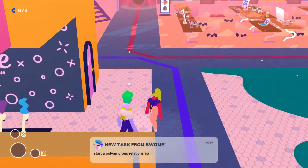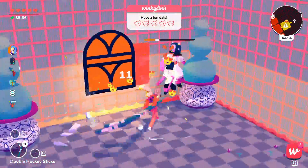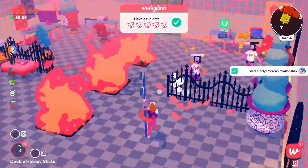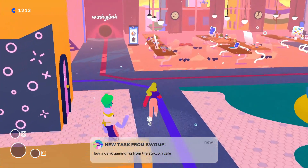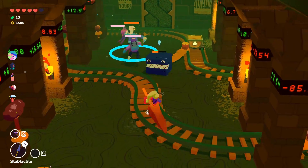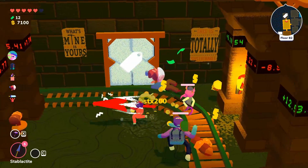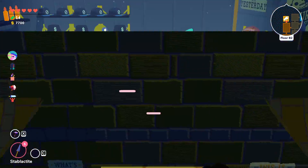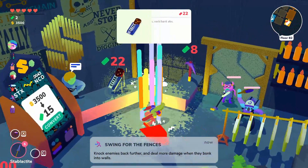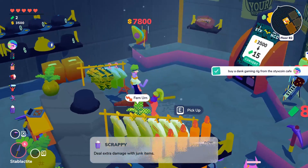The second task is to start a polyamorous relationship — you need a successful date but must keep your date alive while also completing a second successful date. The last task is to buy a dank gaming rig from the Styx Coin Cafe, which costs $31,200 Styx Coin and always spawns on the second floor shop. With even an upgraded Coop Snoop app, the likely only way is to steal it — a 1 in 6 chance, better if you buy other items first.